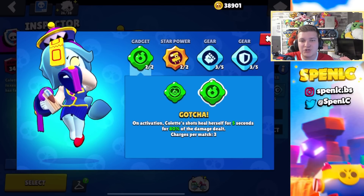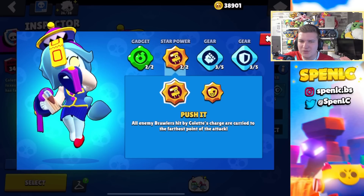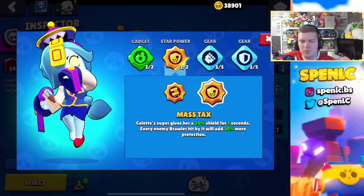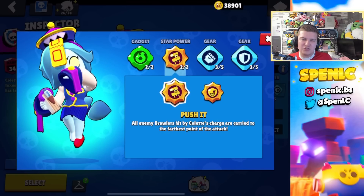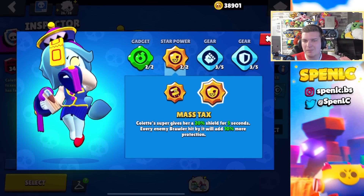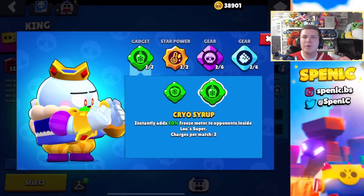Colette's best build — Gotcha is going to be the better gadget overall 100% of the time for that extra healing. In terms of star powers I'm always torn when playing Brawl Ball or Gem Grab, but more often than not I don't really like Push It because when I super the opponent they end up killing me — so maybe you have to choose your supers wisely. It can be really strong against aggro picks, but I like Mass Taxation specifically in Heist for that extra shield. In terms of gears, this is going to be your best bet.